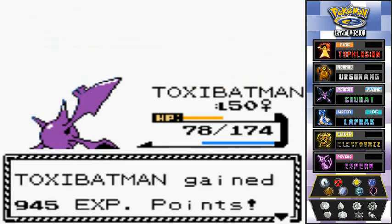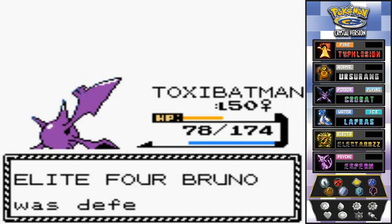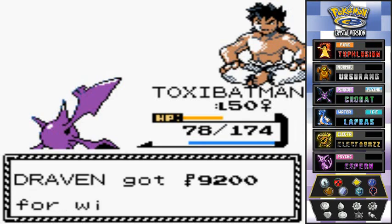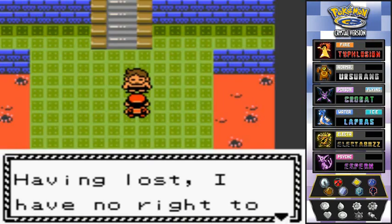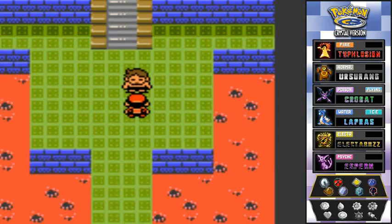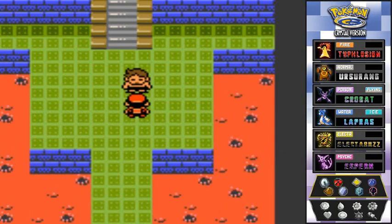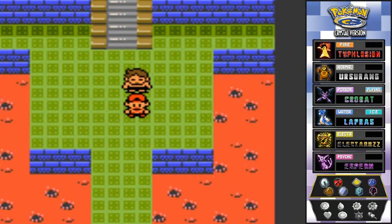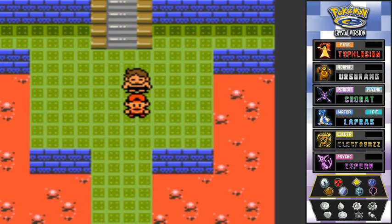We defeated Bruno! He says 'Why, how could we lose?' It's very simple — you've got fighting type Pokemon. Bruno says he has no right to say anything and to go face the next challenge. Stay tuned guys — in the next episode we're going to be taking on the leader of the Elite Four, maybe Karen. See you guys in another episode of our Pokemon Crystal walkthrough!